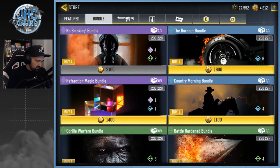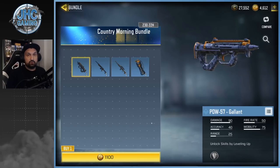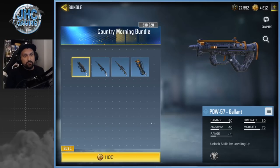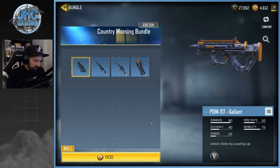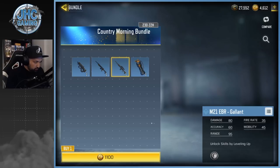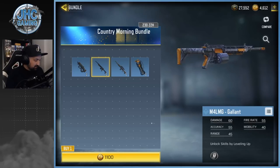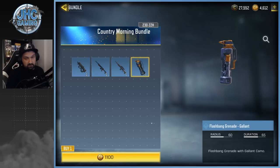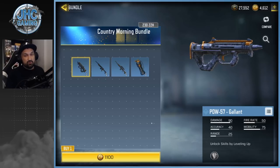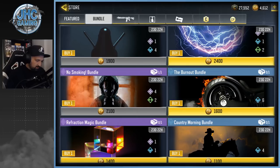Two more blue bundles. The Country Morning bundle is a bit more interesting at 1100 COD points — about ten to eleven dollars. Finally we get rare skins, which are worth using in the game. You get a very nice PDW-57 — I love this weapon, I use it in Search and Destroy — but the other two weapons you'll probably never use: the M21 sniper, which is beautiful but pretty bad, and an M4 LMG. You end up paying ten-plus dollars essentially just for that PDW, so I'll pass.